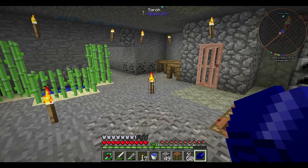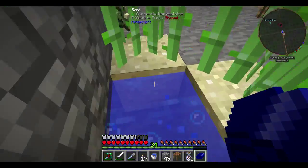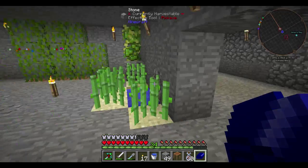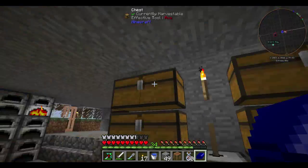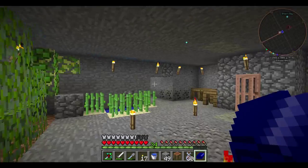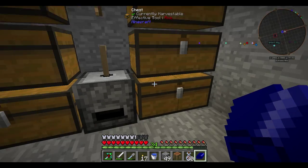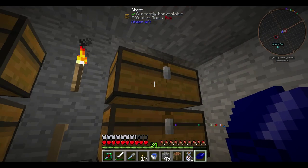My main goal today is to go ahead and continue to harvest as much of these reeds as I can, because I want to make paper, because I want to make some enchanting tables. That's why we went out last time and grabbed that cow leather and those reeds - because we have the diamonds. We have 4 extra, so I'm actually going to make 2 enchanting tables.